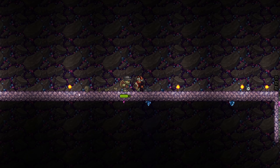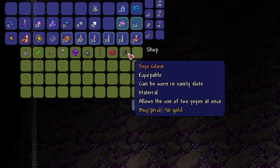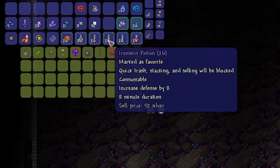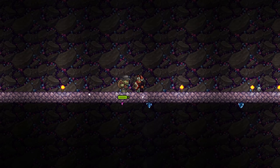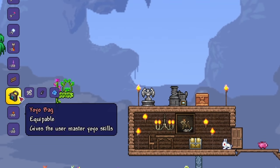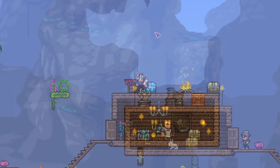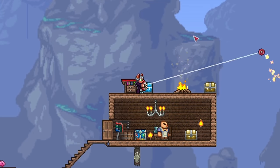If you come across the skeleton merchant in hard mode, make sure you grab a yo-yo glove for 50 gold. This is extremely expensive, but it basically doubles your DPS by creating a second yo-yo when you attack enemies. It also doubles your counterweight, so that's always appreciated. In addition, you can now combine the string, yo-yo glove, and counterweight into the yo-yo bag at the Tinkerer's Workshop. This frees up so much more space for other accessories.